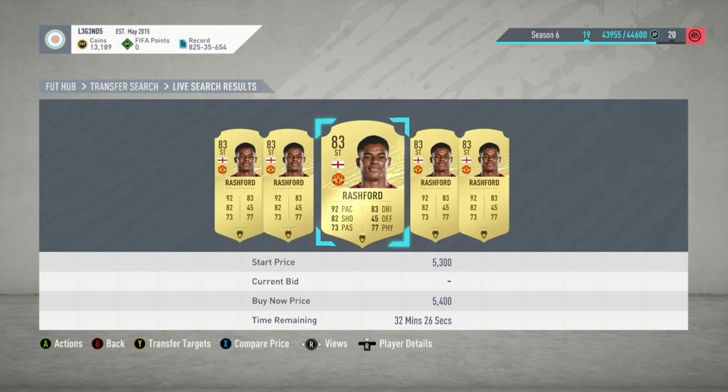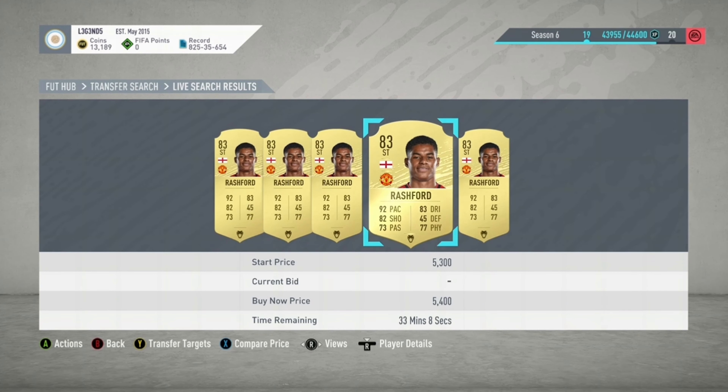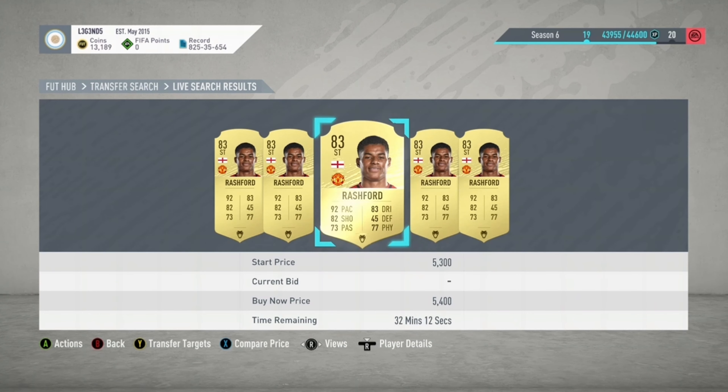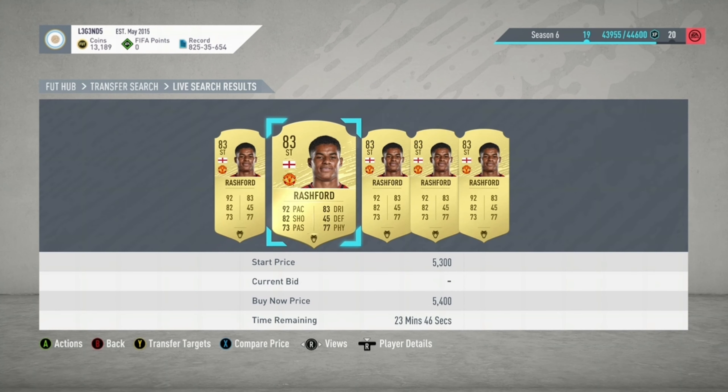So if I bought Rashford for like 5.4k, I would list him for like 6k — that would be the max I'd list him, because you don't want to list him up too much on the market as people won't buy the card. So for Rashford, 6k would be a really good price. If he doesn't sell, you can just keep re-listing him and eventually people will buy that Rashford card.